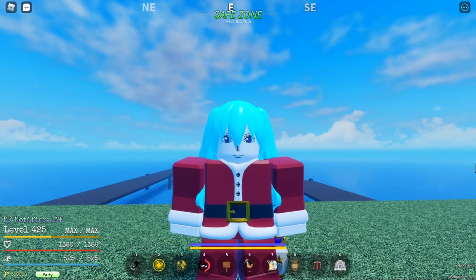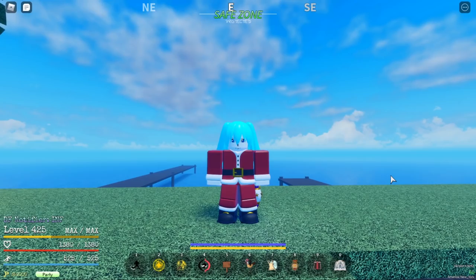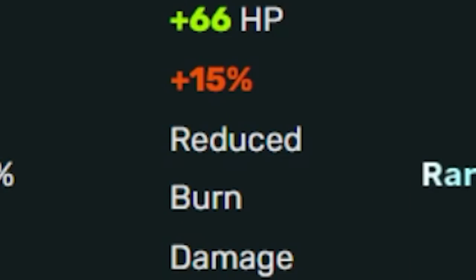Christmas event 2020-2021: Elf Hat, plus 1 stamina regen. Santa Hat, plus 1 HP regen. Santa Outfit. Halloween event: zombie outfit and witch outfit, just for aesthetic. Ball's Cape, plus 66 HP, 15% reduced burn damage.